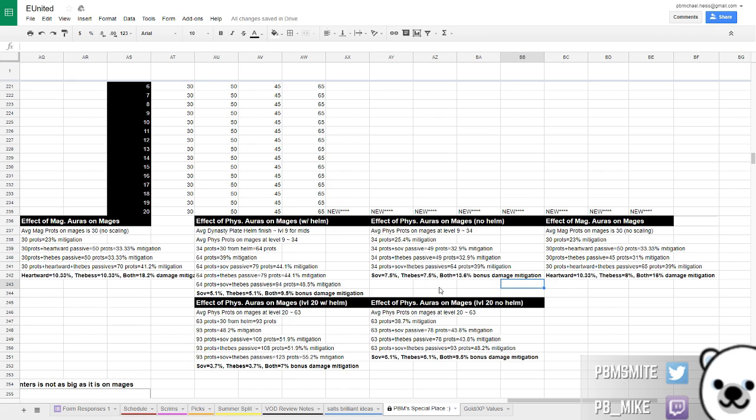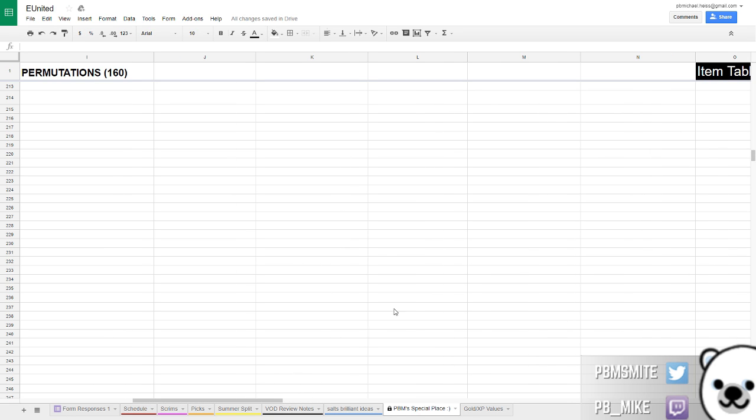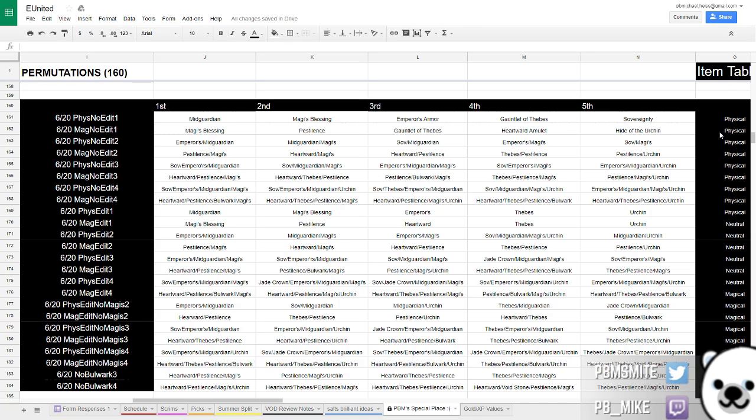In my opinion, I don't really feel all that tanky when I rush Sovereignty anymore. I feel more tanky going something like Hide of the Urchin, which many people have suggested as the new build path. Others have suggested going CDR — like Breastplate of Valor plus Wing Blades — becoming more of a bruiser style. But I still would rather have Thebes and Sovereignty, because if I'm building these items it's not for selfish reasons. If I'm building selfishly I would just go Urchin every game, but I don't really like Urchin because I value passives on items. If I still value the aura passive, why would I ever go Sovereignty over Thebes when Thebes gives both magical and physical protection?